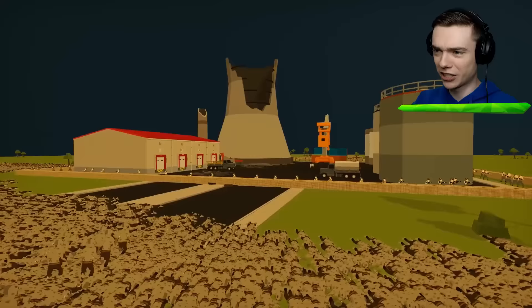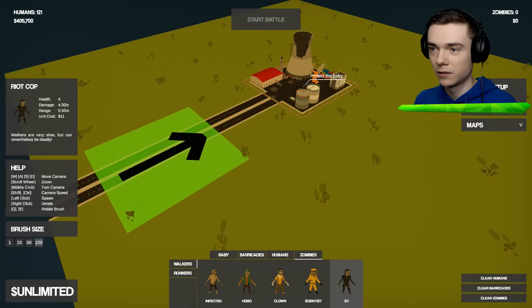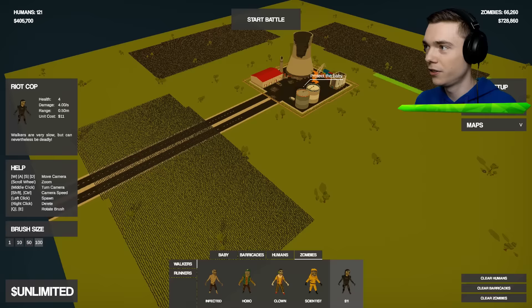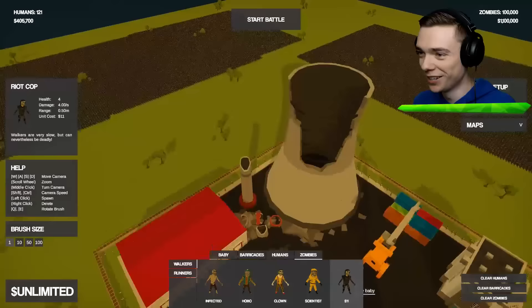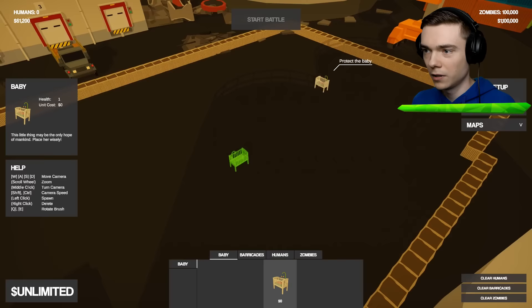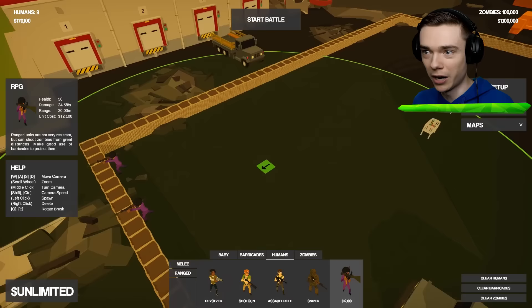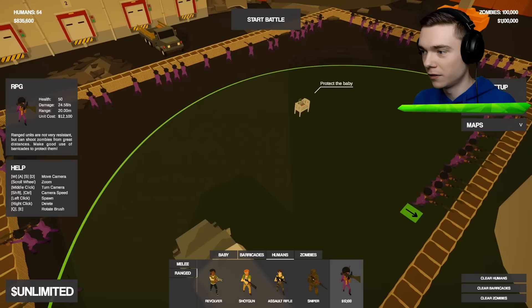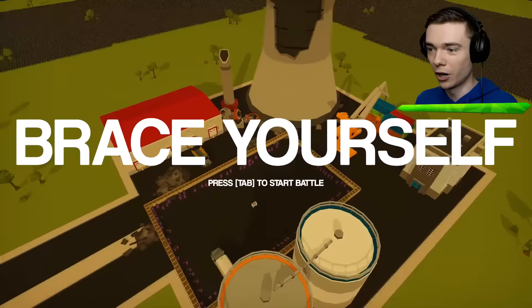Now we are going to clear the zombies and replace them with the riot cop zombie. We're going to do a few brushstrokes right over here and over there — 100,000 baby. Then we are going to clear the humans and the barricades, replace the barricades, replace the baby, and place down the RPG dude. This guy costs a whopping $12,000 — that is so super expensive. Then again, the value of the zombie army is over a million bucks. So we're going to match that with the RPGs too. Three, two, one. Here we go.